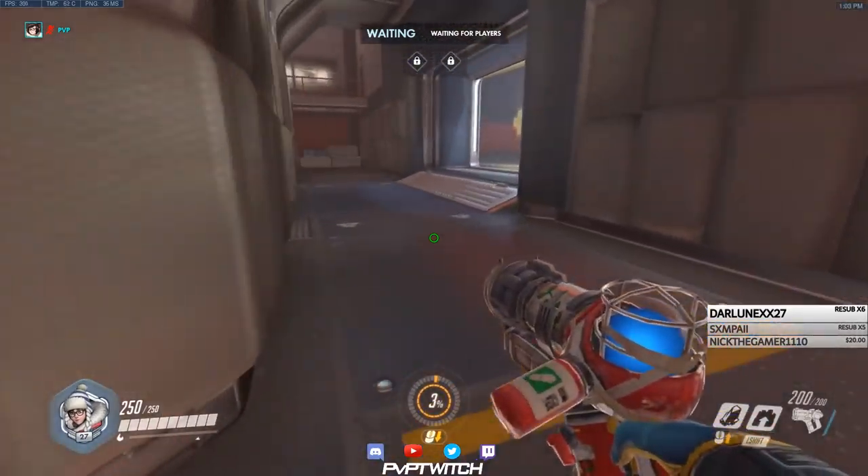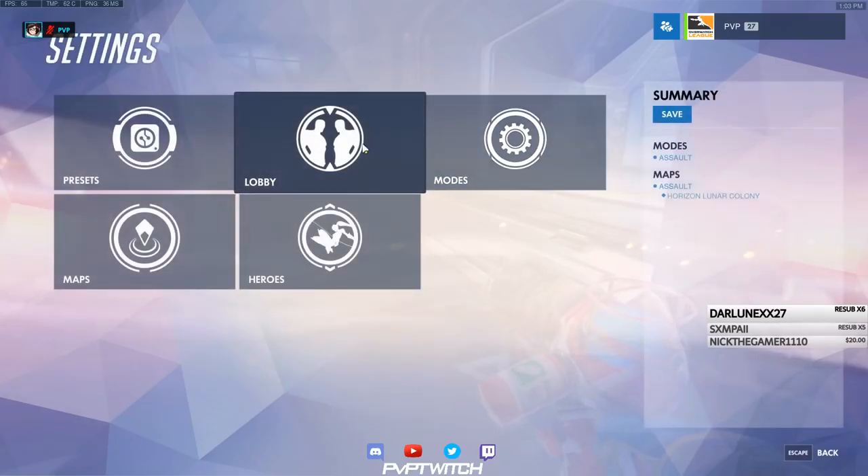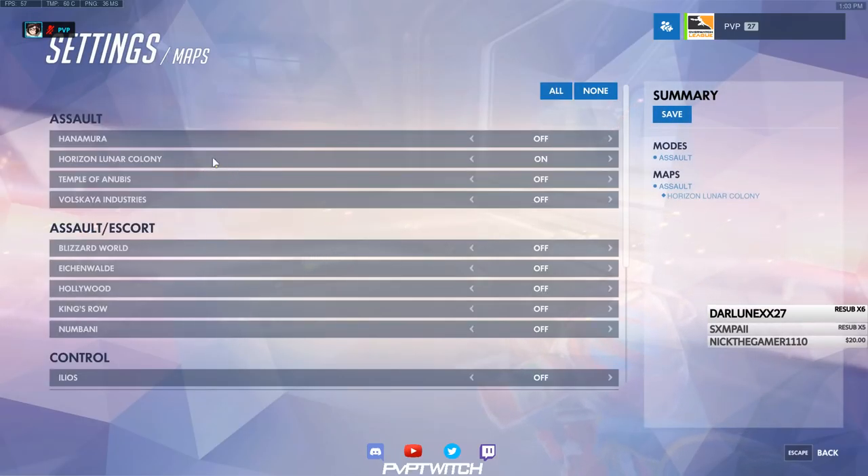This is just as viable on every other 2CP map, like Temple of Anubis. I really like it on Temple of Anubis for Junkrat, because you can actually bounce yourself off the roof with the Concussion Mine, and then swap to Tracer and blink three times to the point.